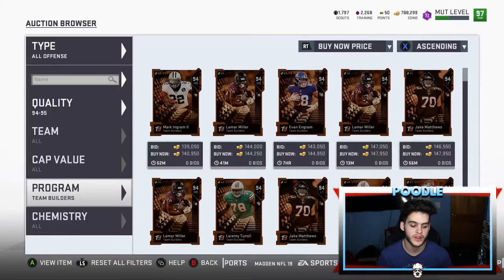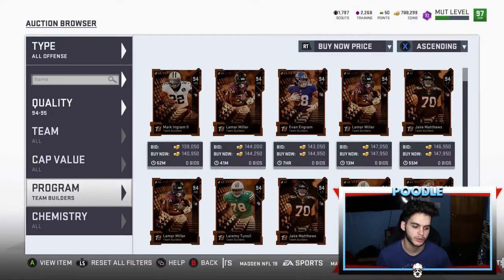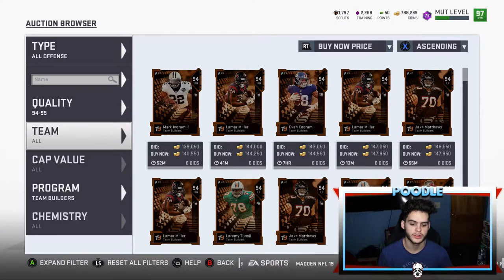In yesterday's video my exact words were: sell your cards because when this Vic drops or Lawrence Taylor drops, the market will die. Coincidentally within the next 24 hours that's exactly what happened. I told you guys to sell your ultimate legends for 285 to 300 — I hope you listened because now they're going for almost 200k.